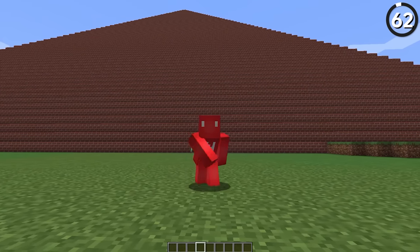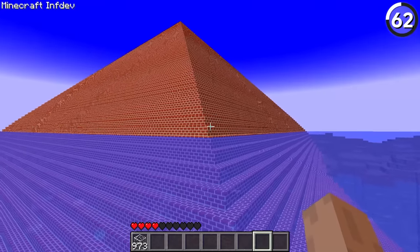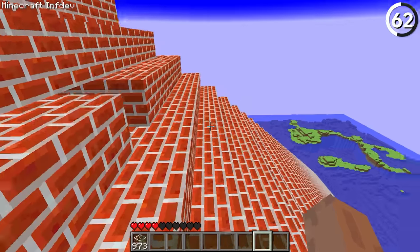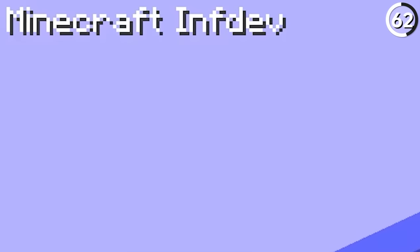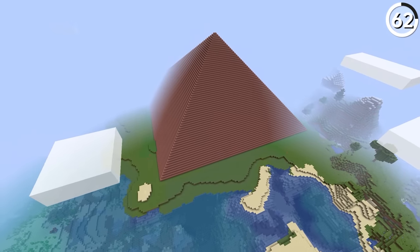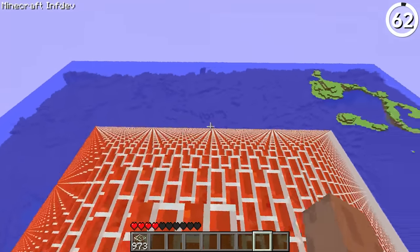This is the rarest structure in Minecraft — and not just because it doesn't exist anymore. Even when they existed in the game, these giant brick pyramids were rarer than woodland mansions are today. You would have only found them during the in-dev phase of Minecraft, which alone is tough enough to boot up that version. But luckily they did have a specific location they spawned in, so as soon as you found one you were still able to share it with your friends.